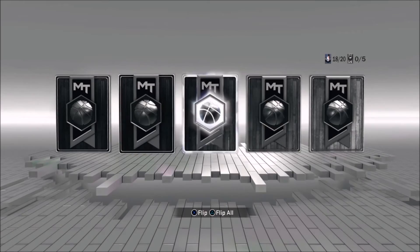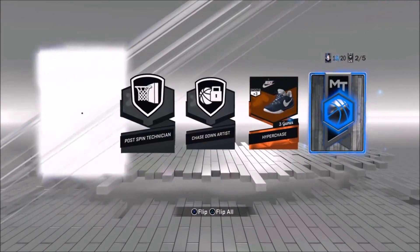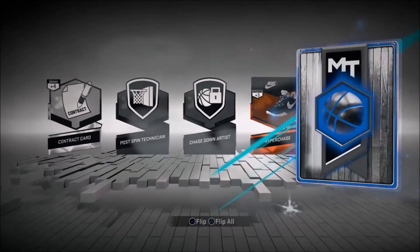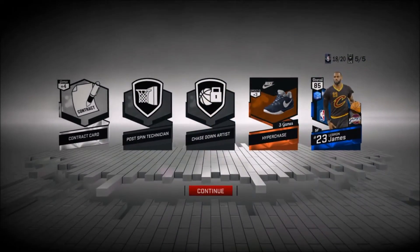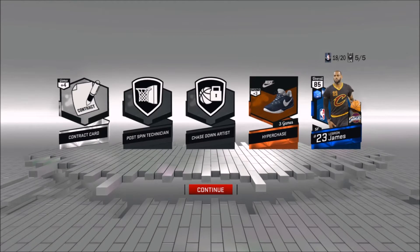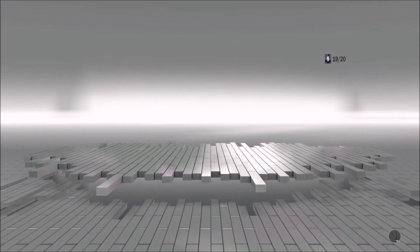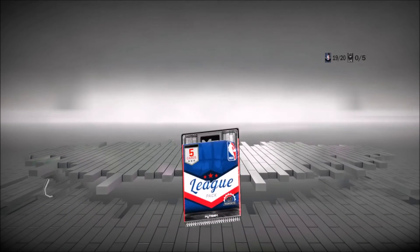18 out of 20 packs. Silver, silver... oh, another sapphire — let's go! Who are we gonna get? Oh, we got LeBron! Finally — I've been wanting him, never had him yet. I was gonna buy him but I figured I'd wait until I pulled him, so I'm happy. I can probably put him in my lineup now, I just have to think about for who.